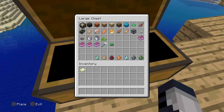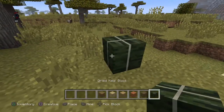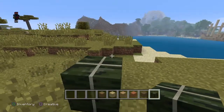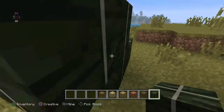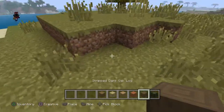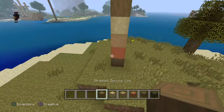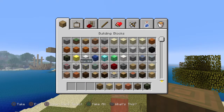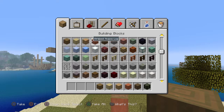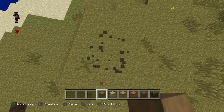So the first thing we're going to be getting out are the blocks. We're going to go all the way over here with this. This is like dried kelp blocks — they are very good to use for building. They haven't added the wood for it yet, but these are pretty cool to use for building in the future.